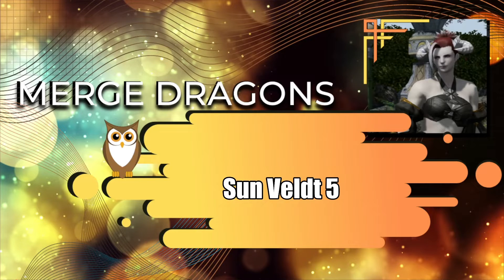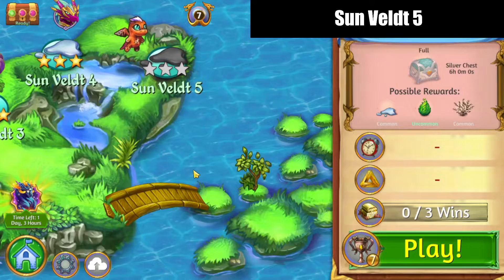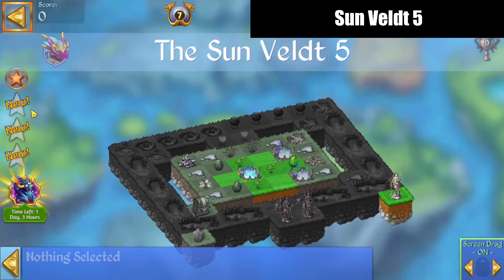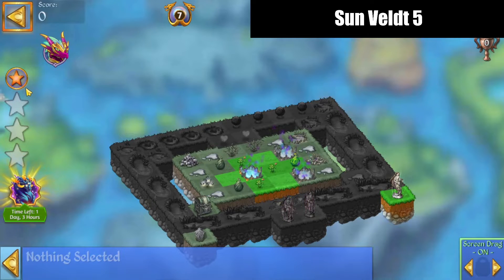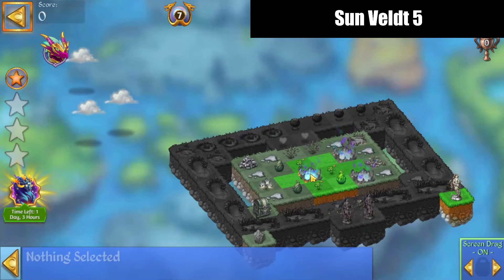Hello, zucura here playing Merge Dragons. The level I'm going to play is Sunbelt Five — take seven chalices for this one. Make it rain five times, grow a life flower four times, make a large pond to complete the level, and restore the Gaia statue. Alright, let's start out.